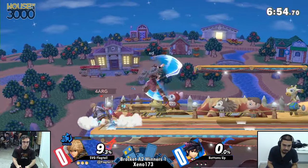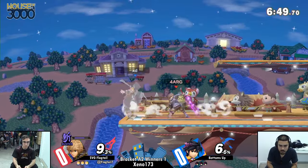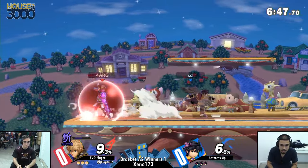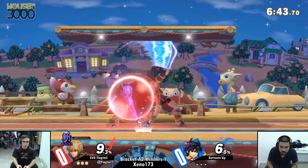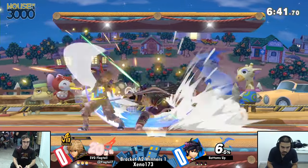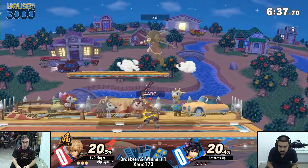What should Dark Pit be doing here? This matchup for Dark Pit — it's pretty standard. He has to anti-air Shulk whenever Shulk is approaching, and whenever he's in defense, you just need to camp him. Yeah, he's got to run away.